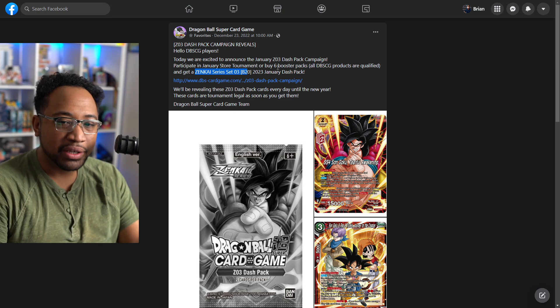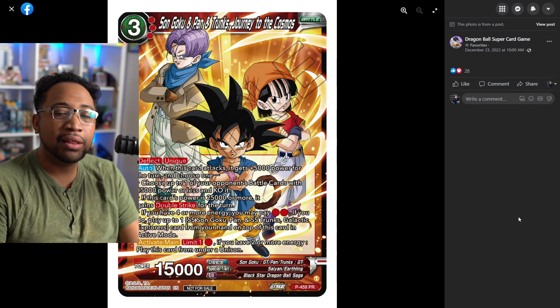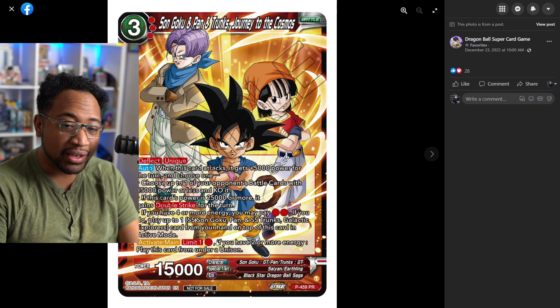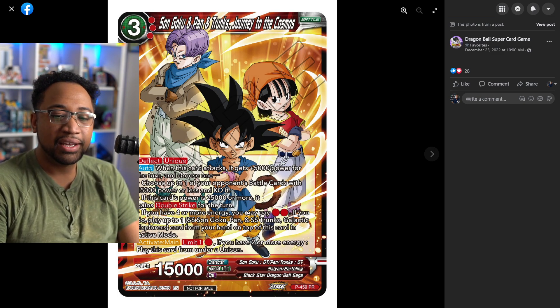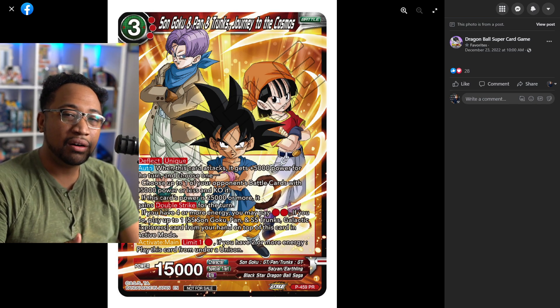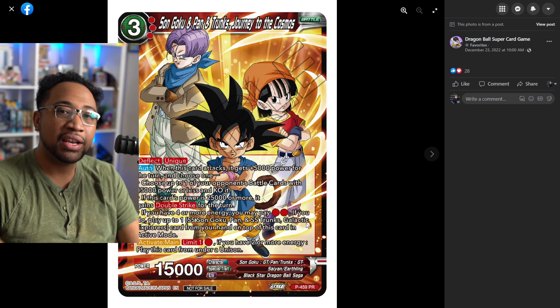You either participate in store tournaments for the Zenkai series or buy six of the booster packs of Zenkai Set 3, which is BT20. The first one they revealed a little while ago was support for the GT Spaceship. Basically you can pay two when this guy is out for one that has deflect and can KO something.